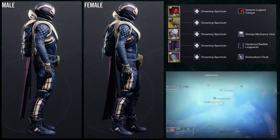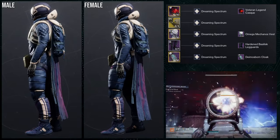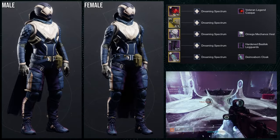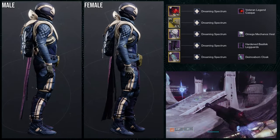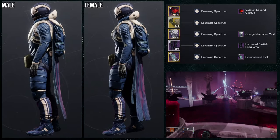I actually kind of like this set because it does look really cool. For the helmet, Veteran Legend Cast. For the exotic, we're going to be using the Mechaner's Trick Sleeve. For the chest piece, obviously the Omega Mechanos Vest. For the boots, Hardened Basilisk Leg Guards. And then for the cloak, Diamond Spawn Cloak.